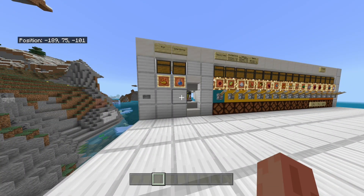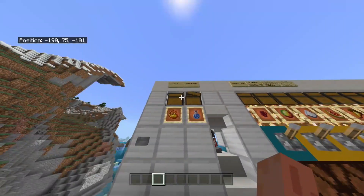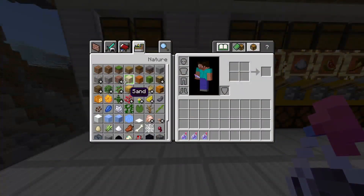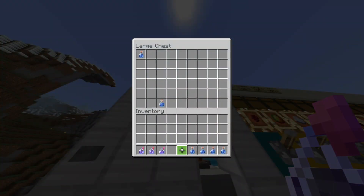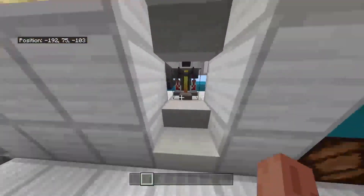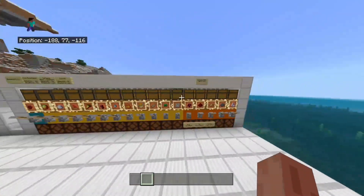Hello everyone, today I'm going to be showing you a brewery. You can see right here we have the fuel which is blaze powder, and the water bottles that filter down into this brewer right here. You can see they all get put in - if we fill up the water bottles it should all feed down into the brewer. If we put some more in here you can see it takes more and fills this up. I just splashed myself with weakness - so that fills up water bottles and blaze powder.